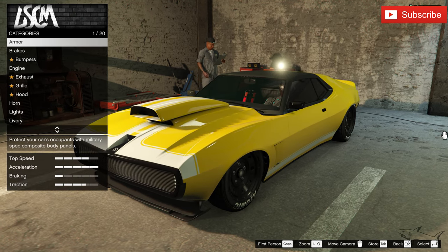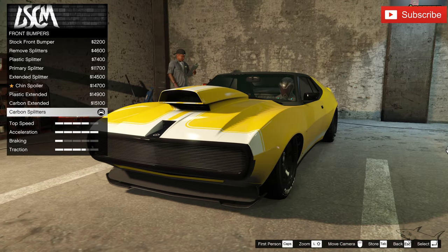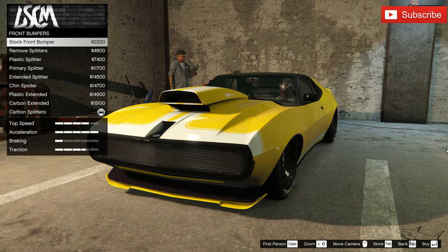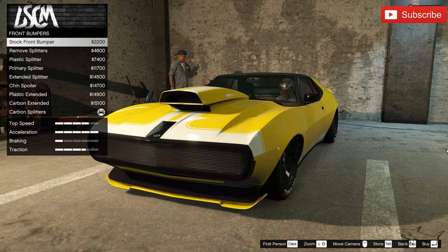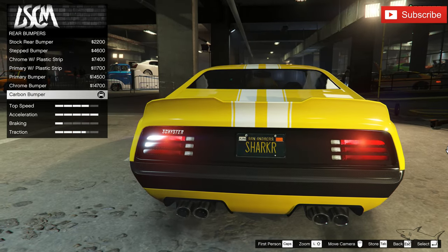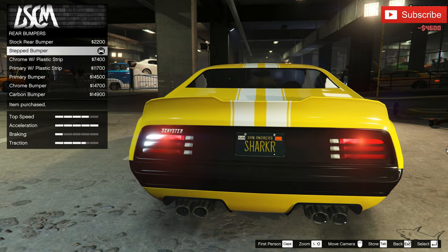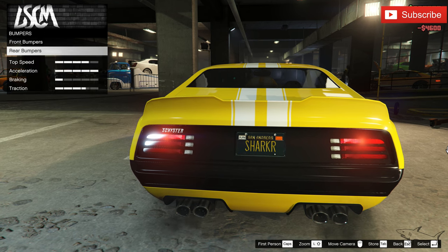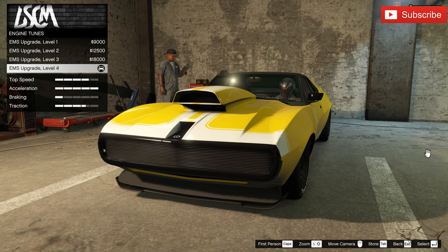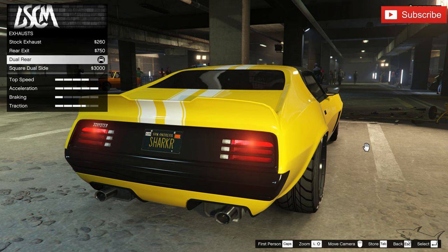After setting the livery, I want to change some things — best armor, best brakes. Let's check the bumpers. We have the most aggressive front bumper available, but the stock one looks pretty similar, so if you don't want to spend extra money the stock bumper looks awesome too. In the back, I'm going to remove the carbon bumper and put on the stepped bumper instead.